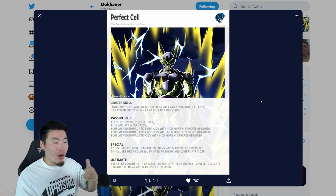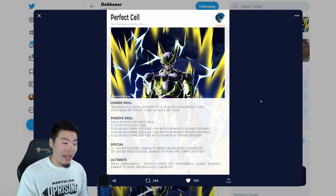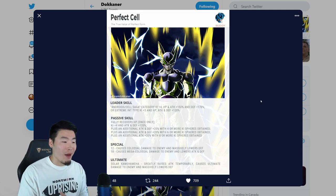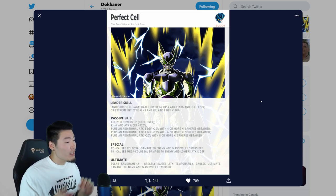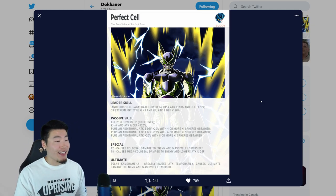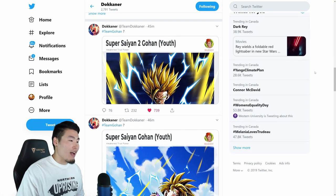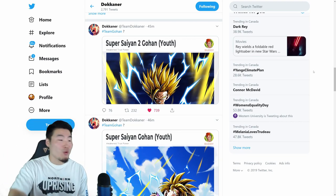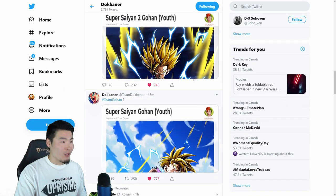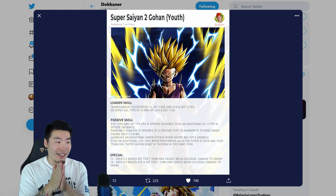His supers: 12 ki causes colossal damage and massively lowers defense; 18 ki causes mega colossal damage and lowers attack and defense. His ultimate attack is Solar Kamehameha — greatly raises attack temporarily, causes ultimate damage to the enemy, and massively lowers defense. And that is Perfect Cell. Now I want you guys to tell me in the comments which one you're most excited for, now that you know their details.